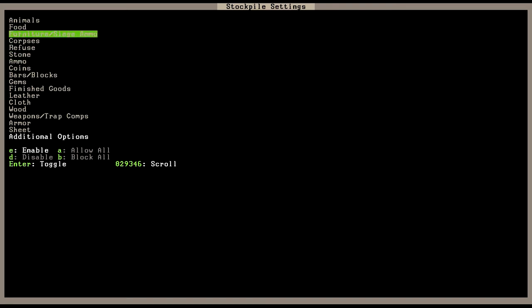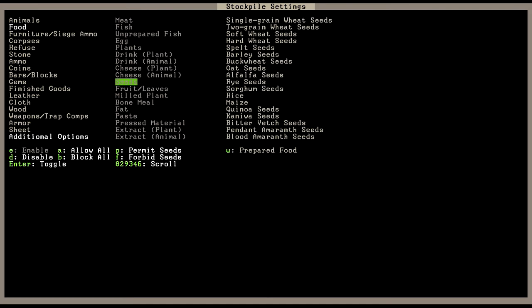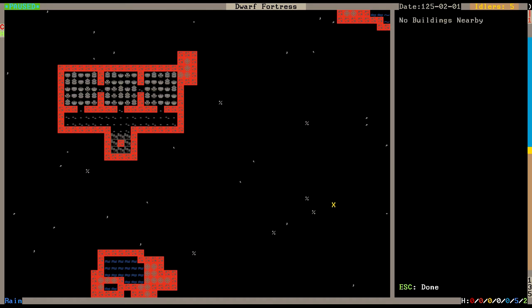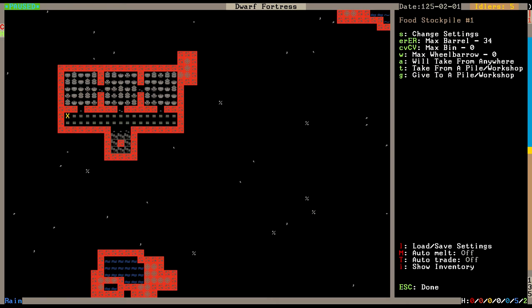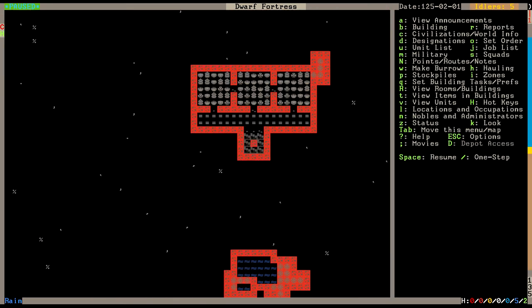The custom stockpile only holds - enable, block all except for seeds. Now I go into Q... P... C... There we go. Now we have a place to stick all our seeds, and I can just remove all the barrels from here. Now none of my farmers will get caught up with other farmers holding their barrels. We need a farmer to finish that.